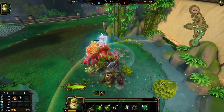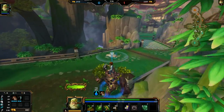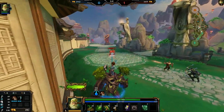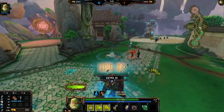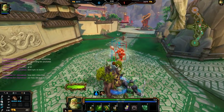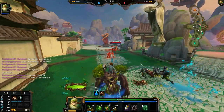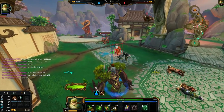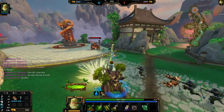Sylvanas's autos are actually pretty good — pretty good for clearing wave, for taking buffs, good for everything. If you guys didn't know, Sylvanas only has one ability that actually hits minions and that is the one. So everything else is just auto attacks. That's why Hunter's Blessing into Bancroft's — Bancroft's for the power spike and Hunter's Blessing for the auto damage. Without Hunter's Blessing it would suck. He already finished his boots, so he has a power spike over me right now.